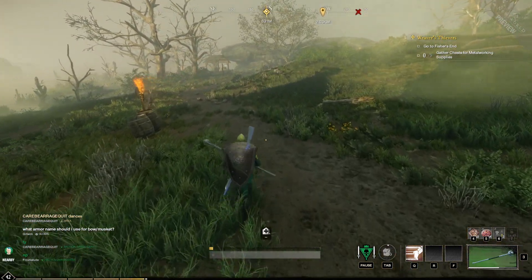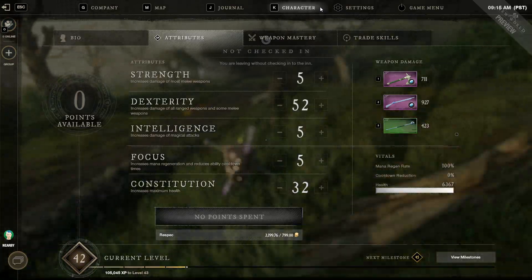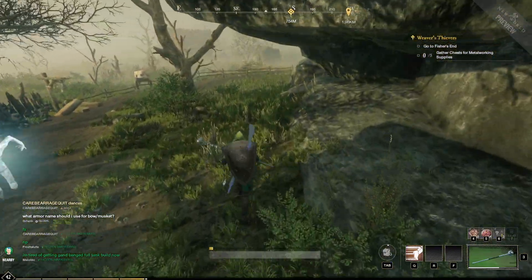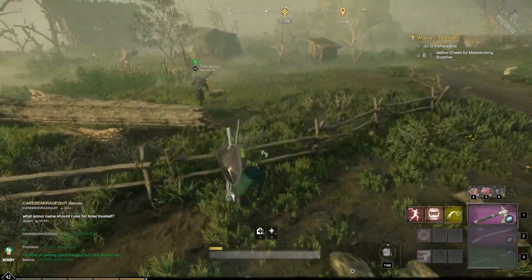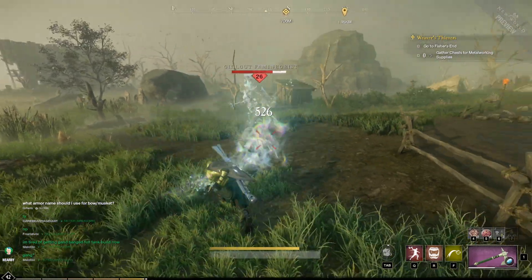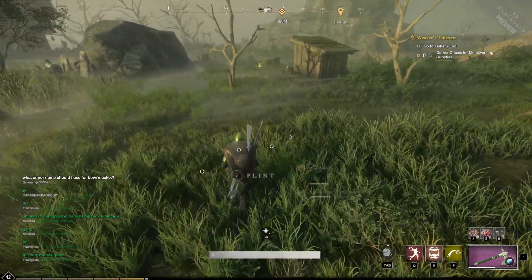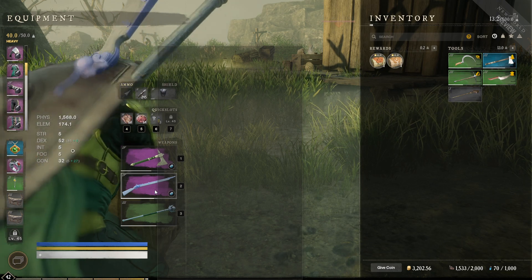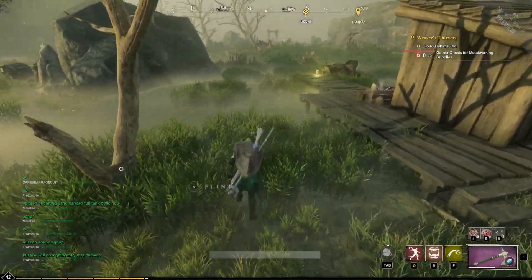I've already got my campsite set up at town. I'm out of that blue stuff for fast traveling, so that kind of sucks. But we're just going to run along and deal with whatever comes our way. Level 26, not too bad. I've got the full gear now — the four marauders captain set. I got the new gun, Crack of Dawn, 460. So we're doing pretty good.